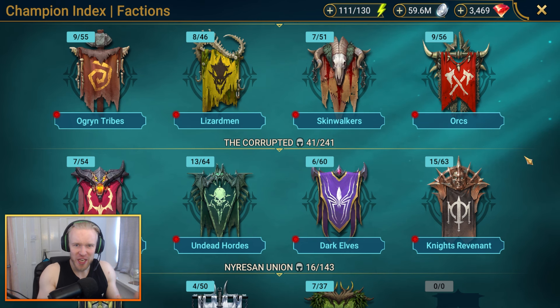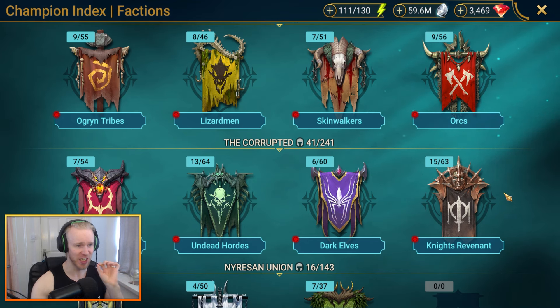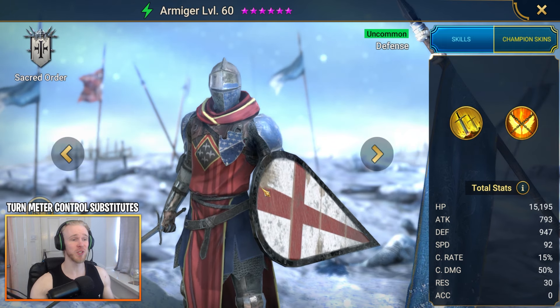There are other ways to deal damage to the Spider Queen — it doesn't have to be an HP burn style build, but it is very, very effective. Let's cover a bunch of champs you can sub in and out to cover all the roles, starting with turn meter controllers. Champion number one is of course Armager.